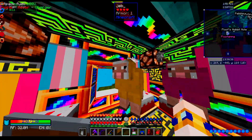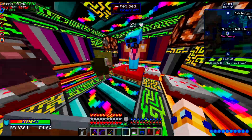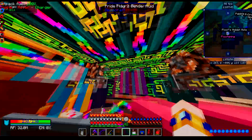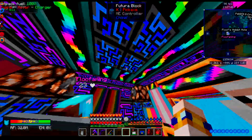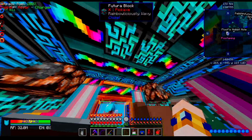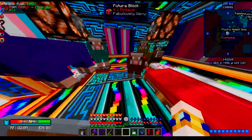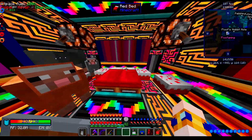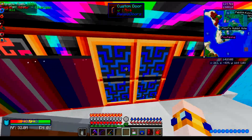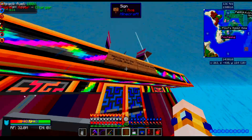These are all future blocks. This is like some Thor Ragnarok stuff going on here. You could make the Bifrost — if you use the Fambuously Wavy, you could definitely make a Bifrost if you wanted to. Rainbowliciously Wavy. This is insane. Now you just need the bed to change colors. The doors don't change colors because the animations didn't transfer through. Welcome to the Pride Shack.